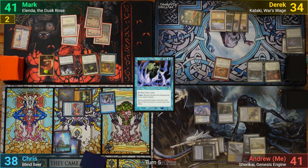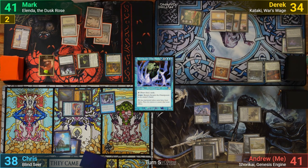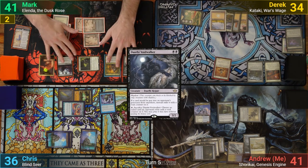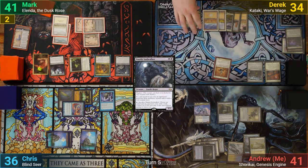Mark draws and plays a Swamp. He goes to combat, swinging Maverin Fane at Chris, making another Vampire token from Maverin attacking. After combat, he casts a Dauthi Voidwalker. With nothing else, he passes. Derek gets to find more Plains from the Land Tax trigger, and pays the 1 for Grafdigger's Cage on his upkeep and draws. He plays a land, but with nothing else, passes a turn.